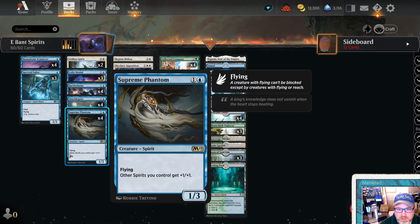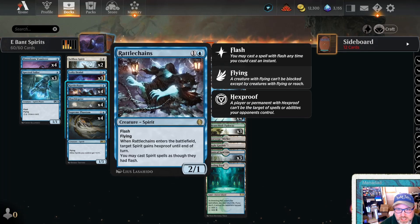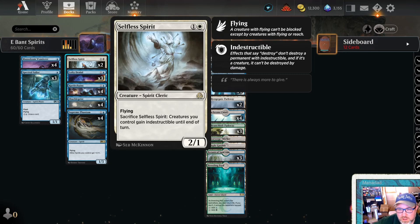We've got the Spirit Lord with Supreme Phantom, Shackle Geist the Spirit Tapper-Downer, Rattle Chains the Spirit Hexproof-and-Fire and make everything instant speed. Also new in Shadows Over Innistrad, the Selfless Spirit.